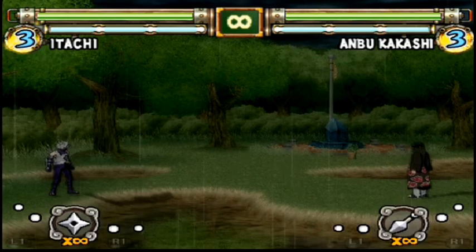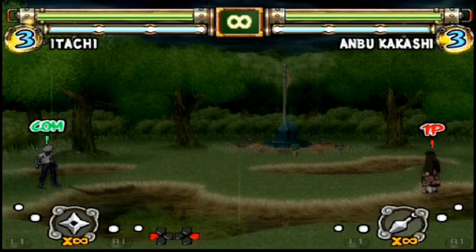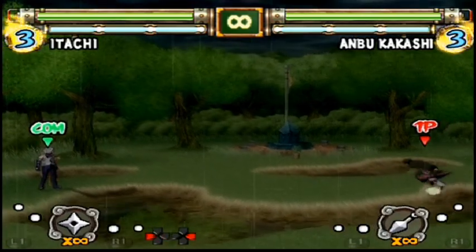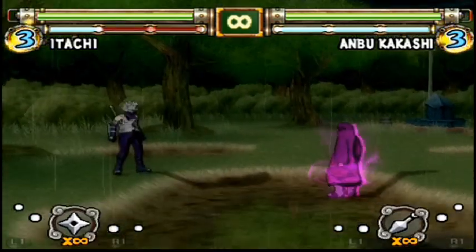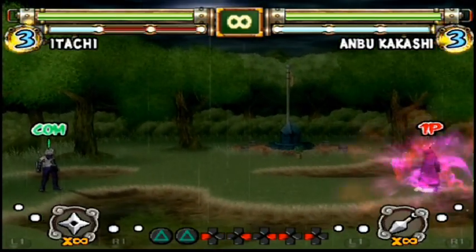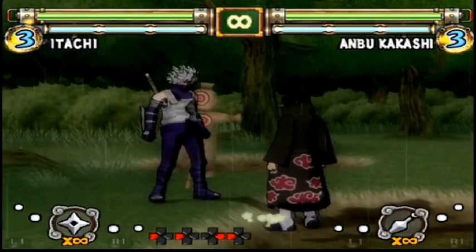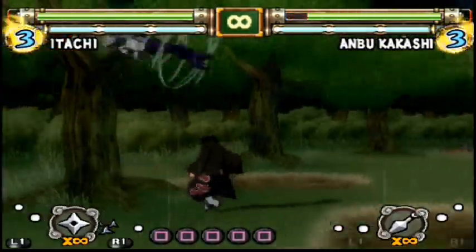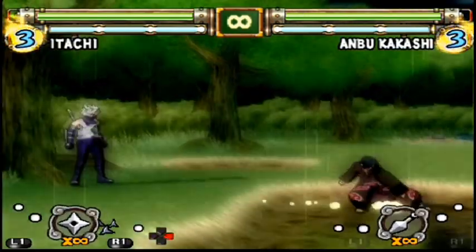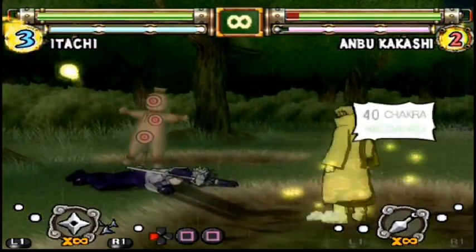I noticed that if you press triangle once you do like a level one super. To better illustrate this, let me move over here so we have a good measure of distance. Different strengths of ultimate jutsu actually have different ranges — the first one didn't get all the way, the level two got all the way over here, but Itachi's level three is actually a good anti-air since it's basically a projectile. Also, you can now do a back-square in the middle of a combo — those are generally guard breakers. There's quite a bit of difference in mid-air attacks now.